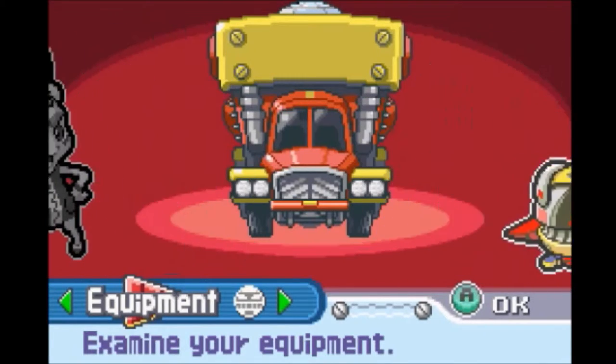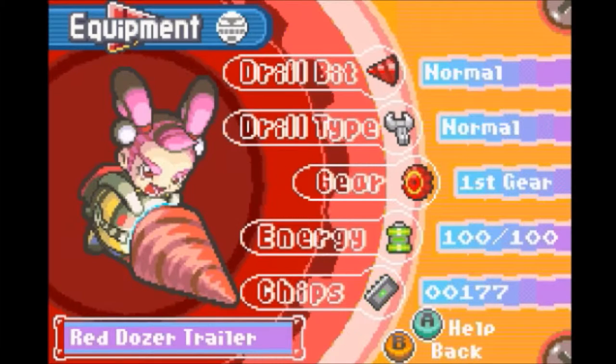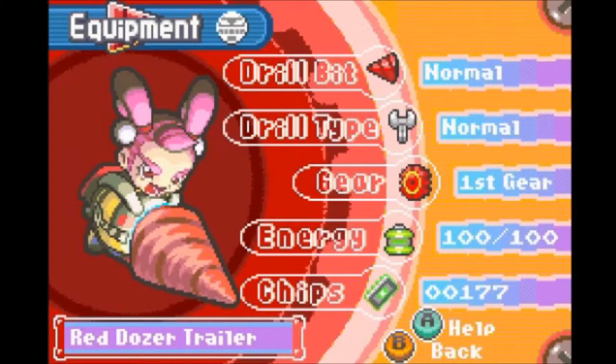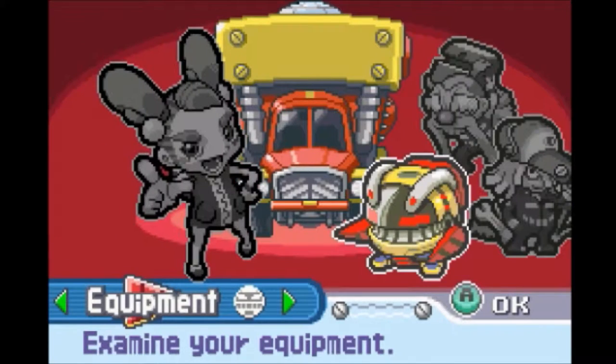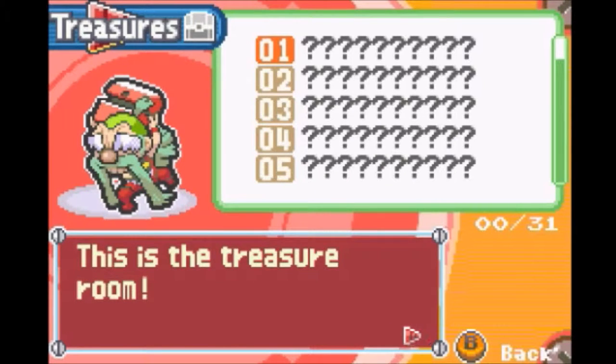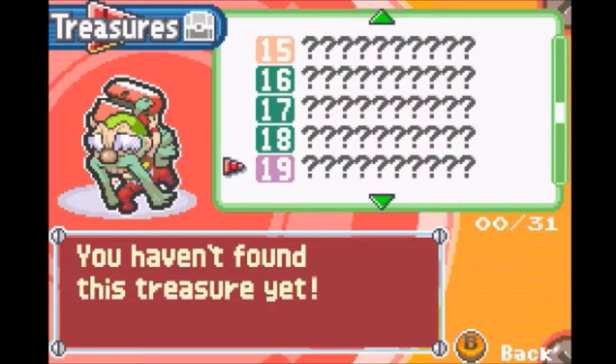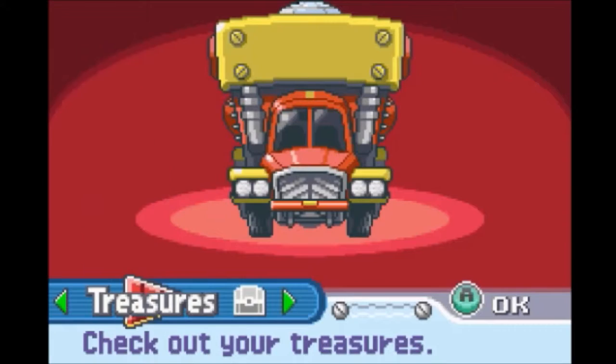We could also check our equipment. Right now we have a normal drill — normal drill type, north first gear, 100 full health and 177 chips. Next to that we can view all the treasures we've gotten so far. Wow, look at all this treasure — I love it so much. All 31 non-existent treasures. And here we could also save our game, which I'll be doing in between episodes.